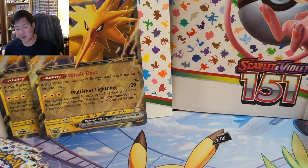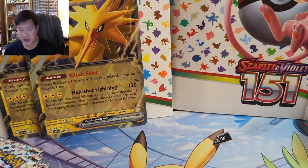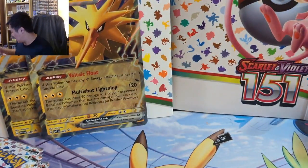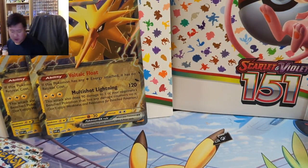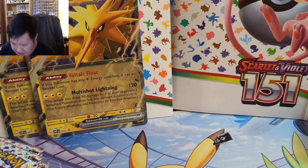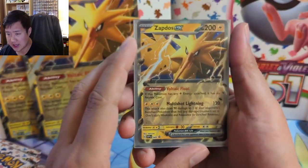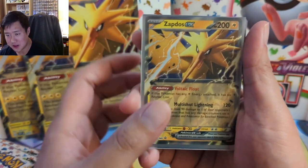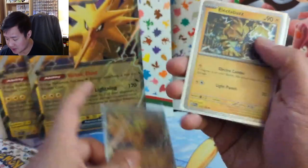What is up, I'm Wanna Turtle, and today we have another 151 opening. We're opening up one of the Alakazam boxes as well as a Zapdos box. I originally wasn't planning on doing a video with these two boxes, but I got them about a week early, so I figured that's worth celebrating and having a video for. Here's what the promos look like — we got a Zapdos.